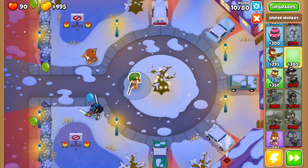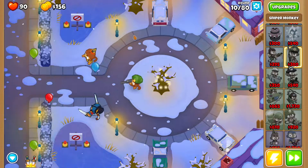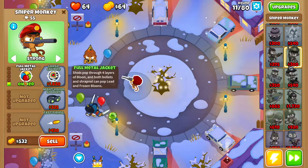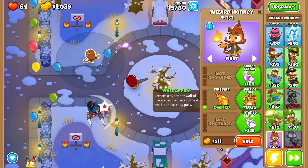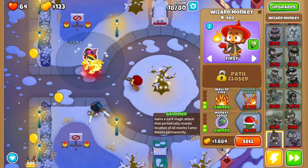At this point we're going to get ourselves a sniper monkey right here. We're going to set the sniper monkey to strong, and then we want full metal jacket. Then we want wall of fire, intense magic, and monkey sense.